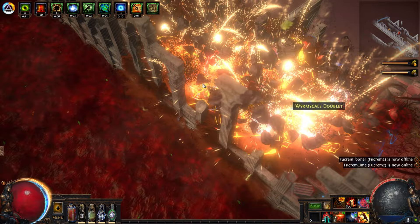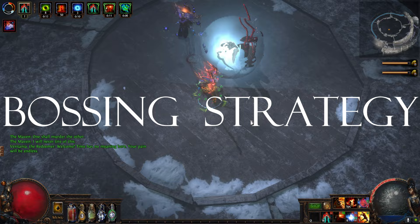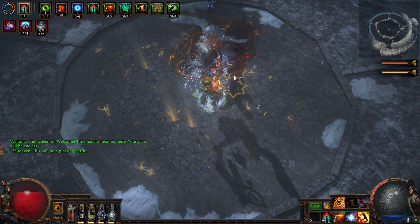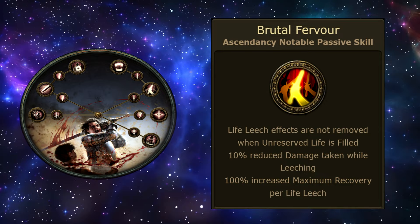By default, Flicker Strike teleports you to an enemy and strikes once. With the help of Multi Strike, this repeats twice and much faster. You can set the skill to always attack without moving for a better playstyle experience. During bossing, place the Ancestral Totems, turn on Blood Rage and Berserk, then apply Vaal Flicker Strike to end the fight in seconds.